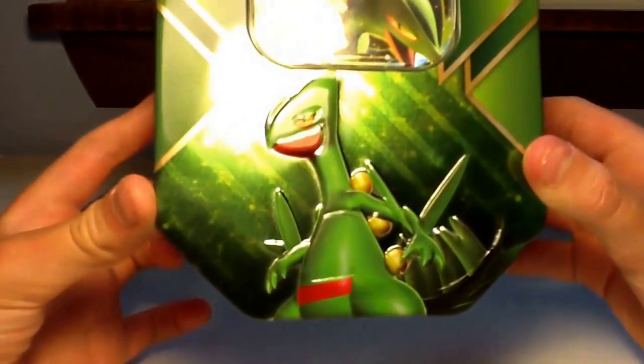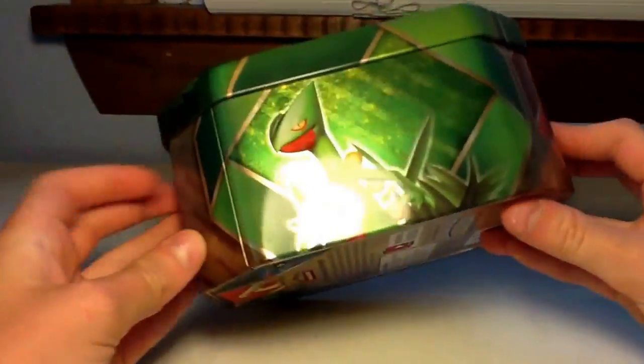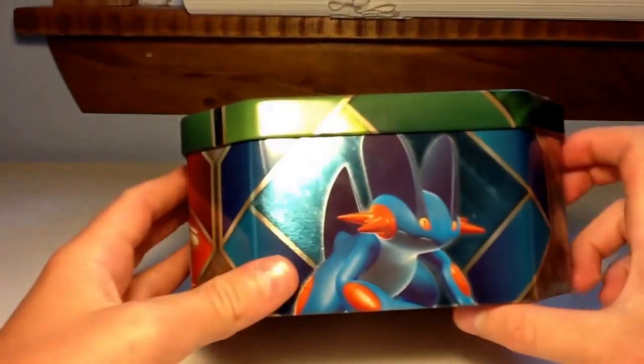Here we go, right there, we got Sceptile. My light's up bright and stuff. Looking like a derp right there. He's pretty beautiful. Now let's look at the side. We got a nice looking Sceptile. We got a Blaziken there, and we got a Swampert.